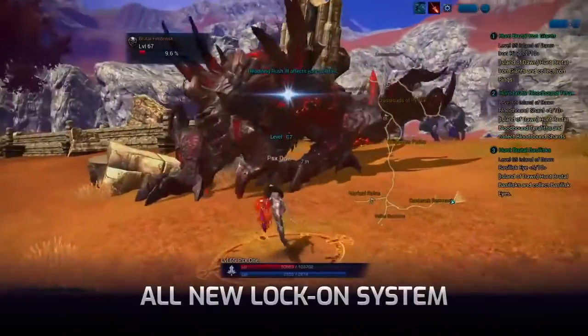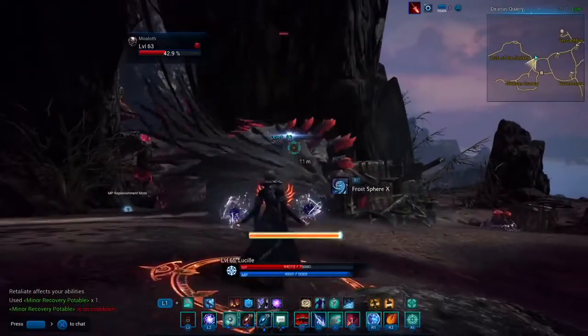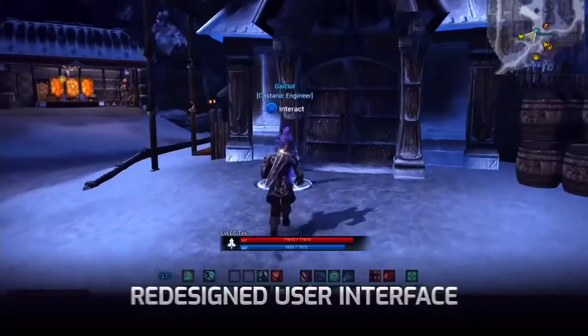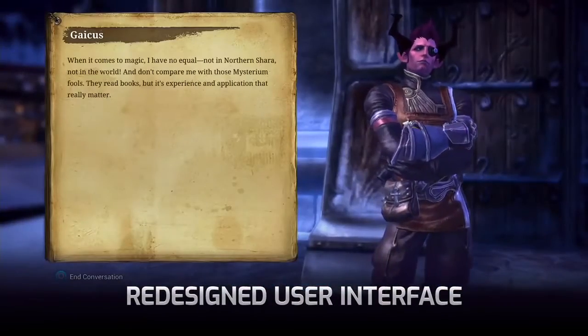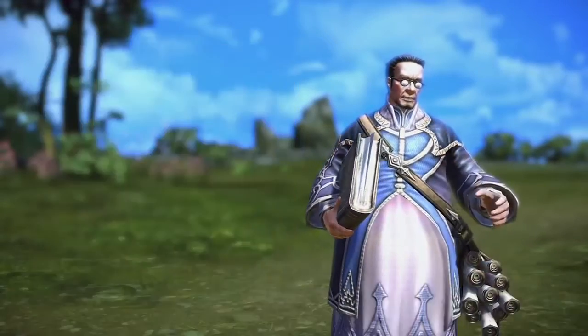A brand new lock-on system allows players to keep the action centered on their screen and keep enemies in their sights. The entirety of Terra's UI has been fully redesigned. The interface is now full screen and can be easily viewed from a distance.